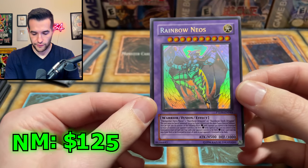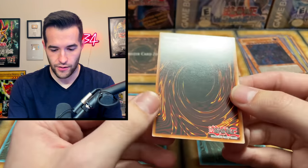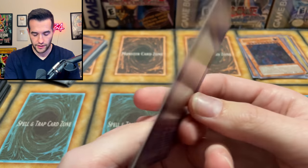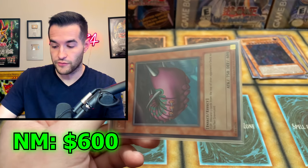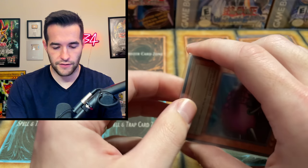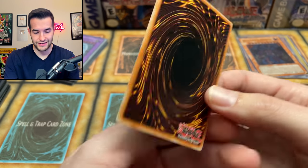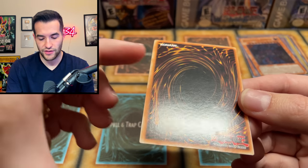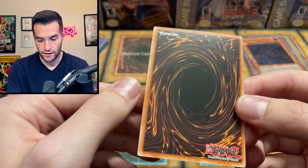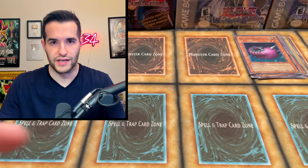Now we have the Rainbow Neos from Phantom Darkness — it's just unlimited, but wow. The ghost rares, they look so good. The originals especially. Slight scuffing, but overall very nice card — that's probably near mint. Beautiful Rainbow Neos. Now we have a TP3 Needleworm — I haven't had one of these in a while. I used to have one and then I sold it. Surface looks good on the front and back, though there's a little bit of stuff going on. Overall a pretty good condition card.